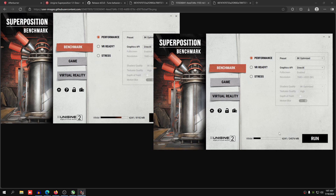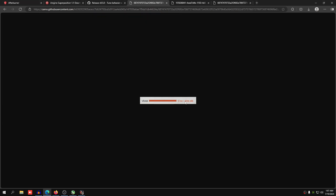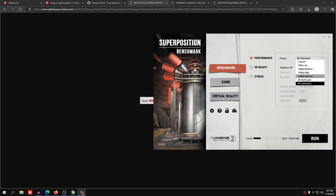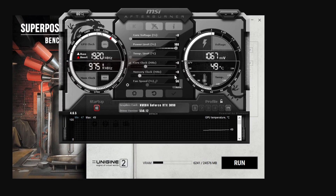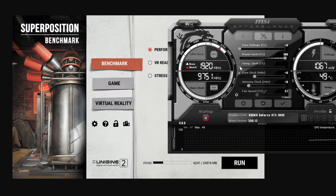You want to use 8K Optimized so it fills up the VRAM bar. For a 3090 or 4090, just ignore that and set it to the maximum. Make sure your VRAM does not go above the bar — if it does, use a different preset. If you're on a 1650, you're probably maxed at 1080p Extreme, so use that instead. For most of us, use 8K Optimized. Make sure your power limit is dragged all the way to the right, and temperature limit the same.